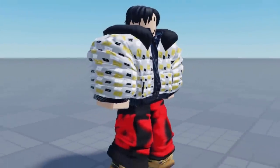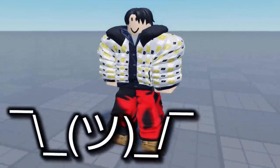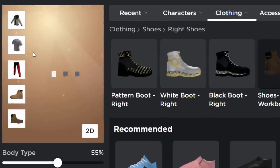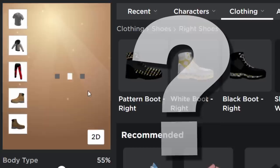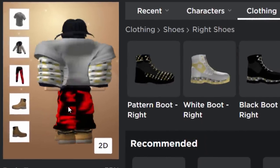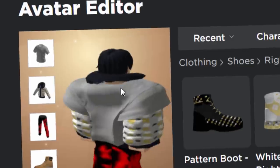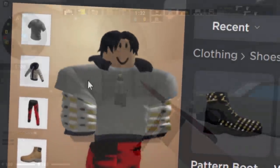Honestly, I don't really like this update. It didn't really fix anything if I'm being honest. Maybe I could try changing the order of the clothes — would that fix the shoes? Maybe I could put the t-shirt on top. No, the shoes are still bugged. Actually, that bugs it even more. If you put a t-shirt on top, it looks even bigger.